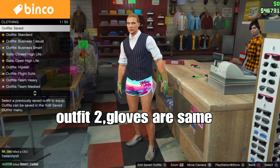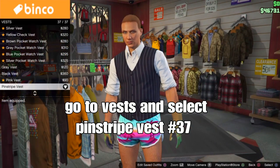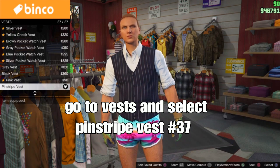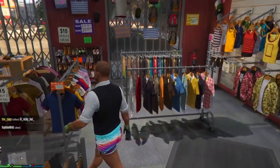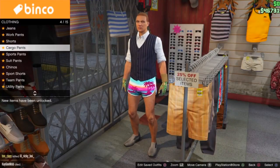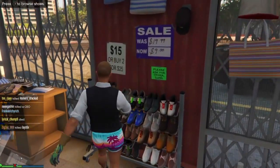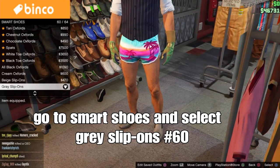For our second outfit, the gloves are the same. Go to the top section, go down to vest and select the Pine Stripe Vest — should be number 37, the last one. Then back out, go to the pants section, go down to sports shorts and select the Tropical Pit Running shorts — should be number 38, and it's free. Next go to the shoes section, go down to smart shoes and select the Grey Zip-Ons — should be number 60. These are the checker shoes for the female character.